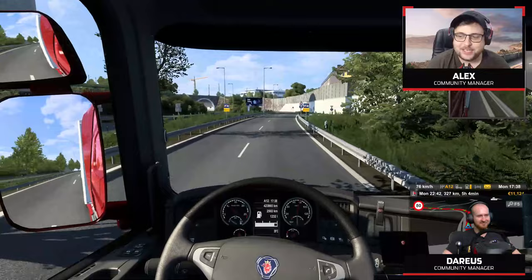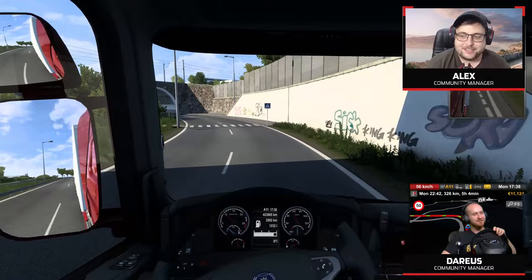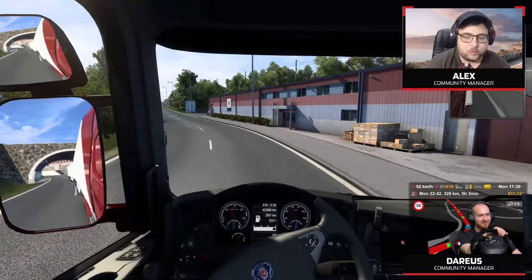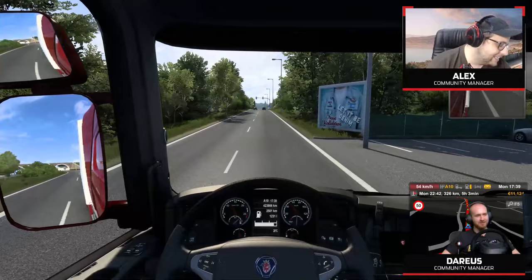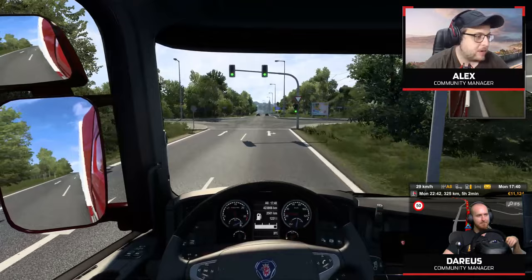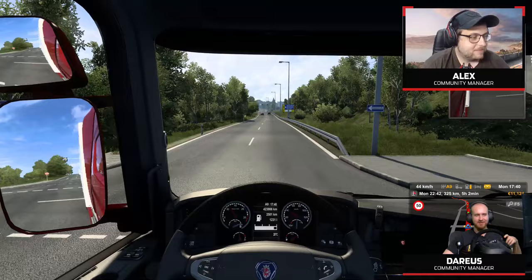Ideas for the stream include a kitchen cam, a cooking stream making meals inspired by trucking - maybe cookies in the shape of the SCS logo, or a proper cooking stream teaching quick meals for on the road. There was a trending video of a trucker in a traffic jam with a grill outside his truck, just cooking. Maybe we could set up a grill in the studio. We've definitely had food on stream before - someone suggests a crawfish boil.